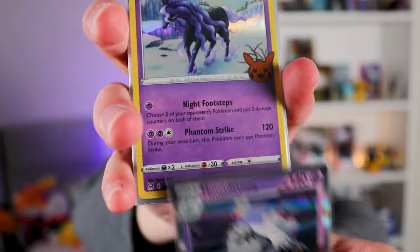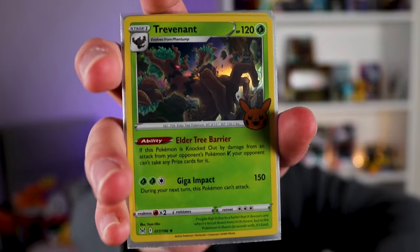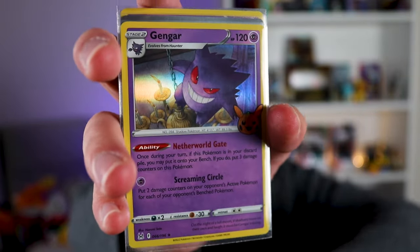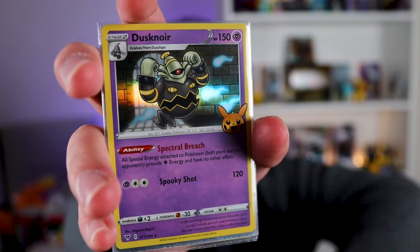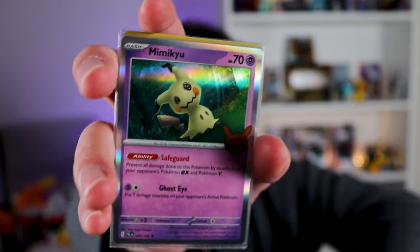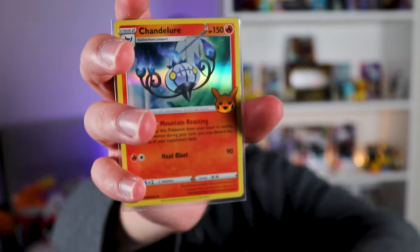So how many packs did we open? 29 packs — we opened 29 packs. We got that hot — out of a full collection, we have everything! Epic montage: Houndstone, Spectrior, Pikachu, Trevenant, Gengar, Houndoom, Duskull, Mimikyu, Marshadow, and — oh wait, one more — Chandelure! Let's go!